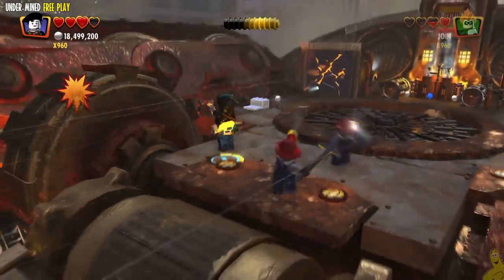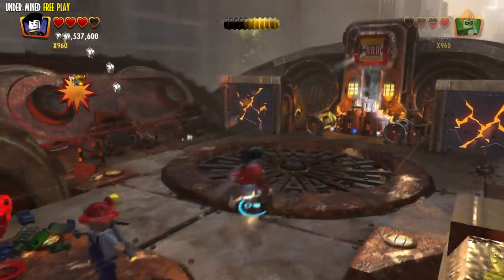We blow those up and get our first minikit! Now, this is the area with the gears and these are the bad guys. I should have been picking these guys up and tossing them into those gears for the trophy achievement.